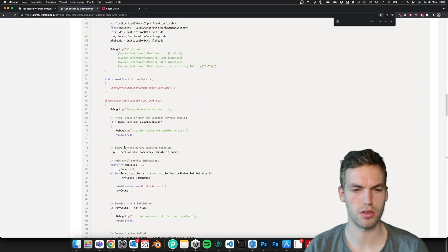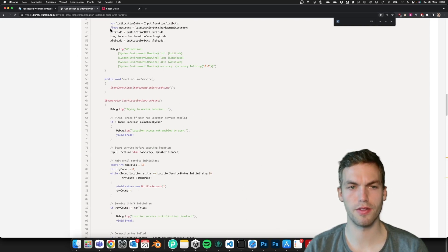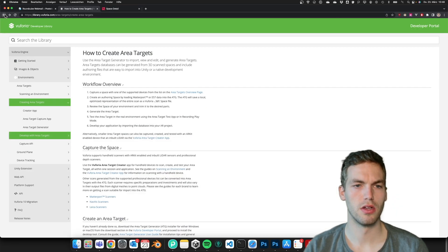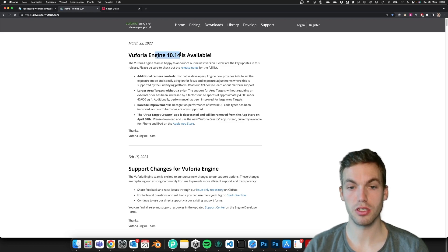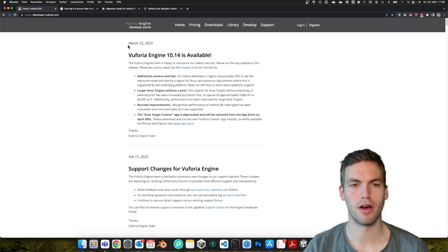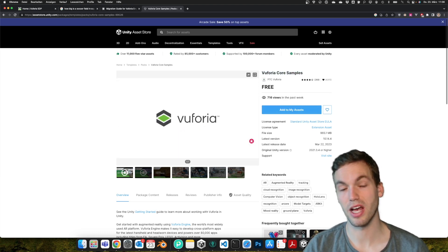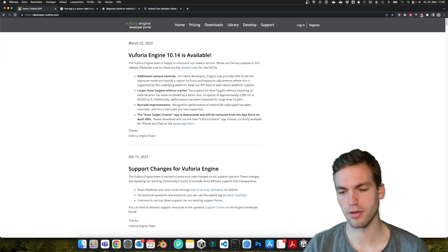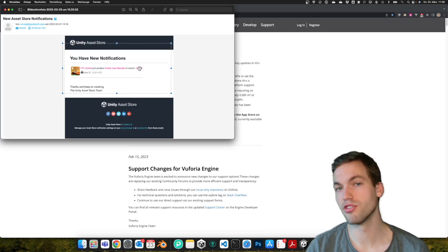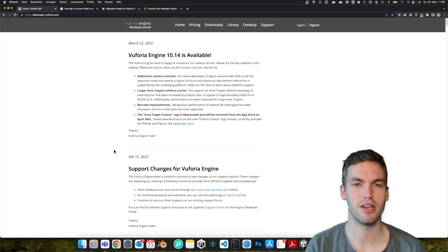Overall, the Vuforia Engine 10.14 update is pretty exciting and I hope you're excited as well. One nice thing to know is how to get notified when a new version comes out — if you add the Vuforia Core Samples package to your assets, you'll receive an email when they update the package, and it's usually on the same day. I hope this is helpful — let me know in the comments if you have any questions, and see you next time.